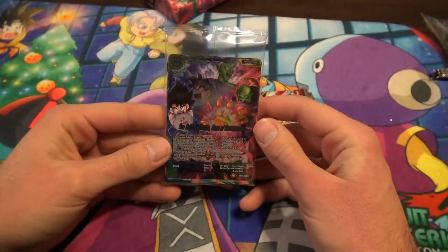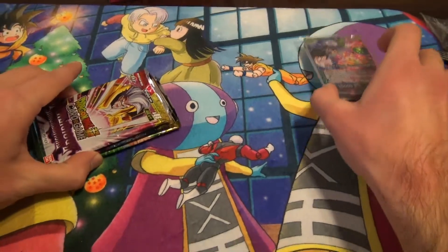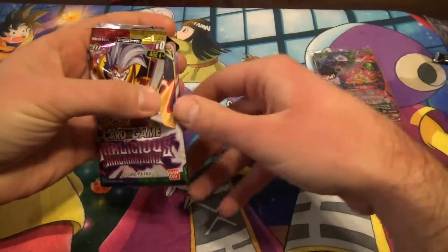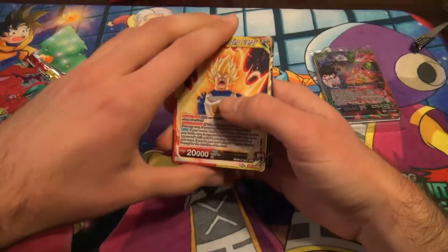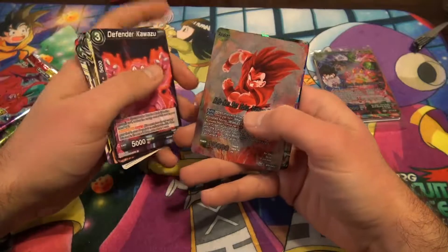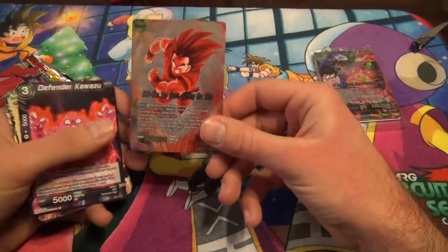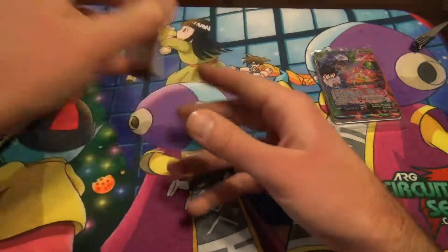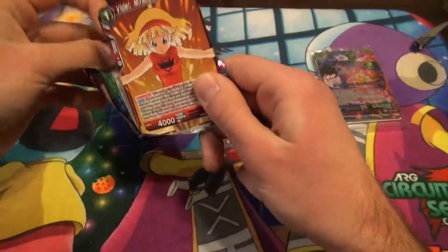Got the Piccolo Foil Leader — this is all I freaking cared about. I'll go into these cards later, but I'm a huge Piccolo fan, so I'm glad they're finally giving a good Piccolo Leader. I already got a bunch of foil cards and I have sleeves set up that are Piccolo themed, which is pretty sick.